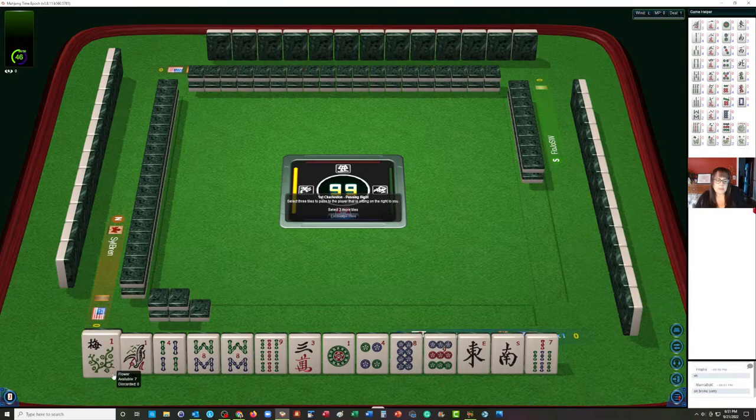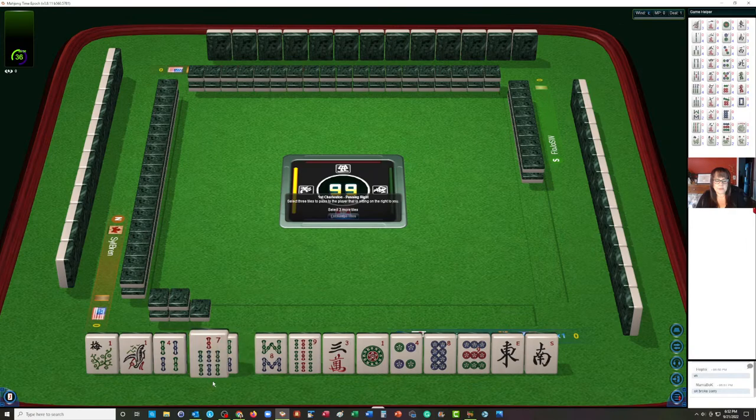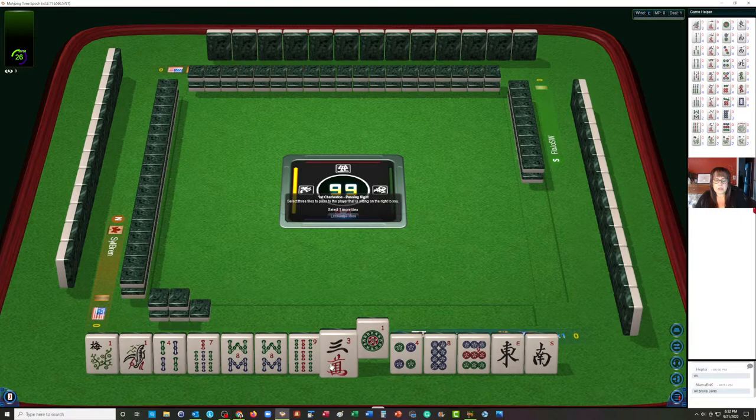We have a flower, one-four-eight-nine in bams, pair of eights, three crack, one-four-eight-nine in dots, east, south, and a seven on the edge — seven-eight-nine. I would build around the eight bam, probably something consecutive — seven-eight-nine. So I would let the little numbers go. Here's a mixed suit pass. We'll play some form of seven-eight-nine and gather all these tiles around the eight. Sixes might work: six-seven-eight-nine.